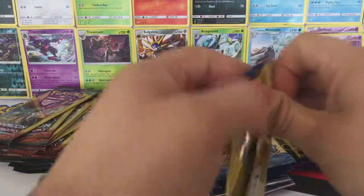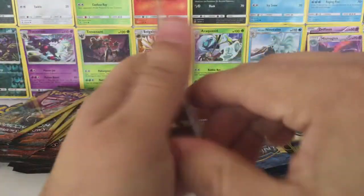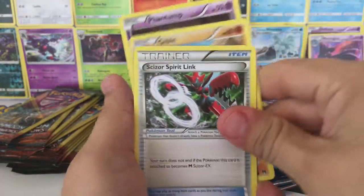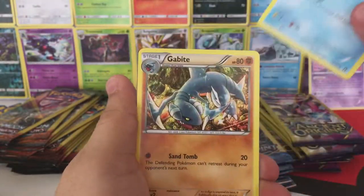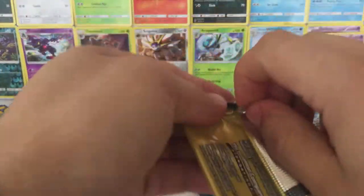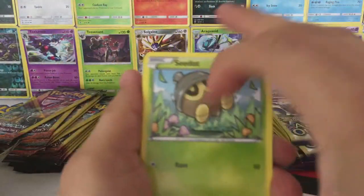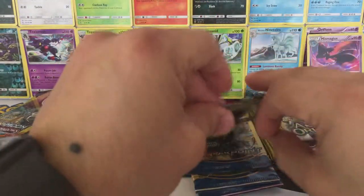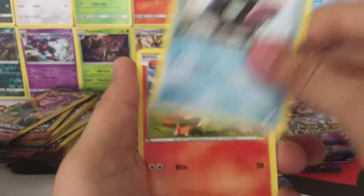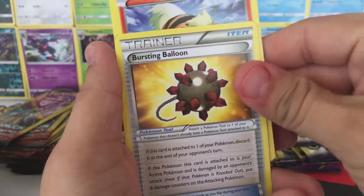I say we keep things going with Breakpoint. Okay, we have a Phantump, Gible, and a Scizor Spirit Link. We have a Shinx, Ducklett, and a Gabite. Okay, we have a Seadra, Furfrou, and an Arcanine looking really cool. Okay, we have a Shellder, Growlithe to go with the Arcanine, and a Bursting Balloon.